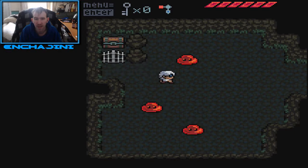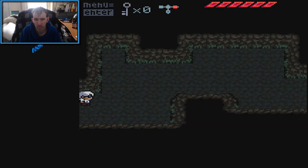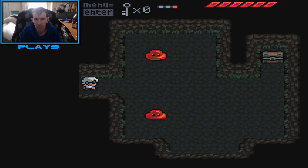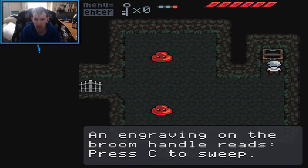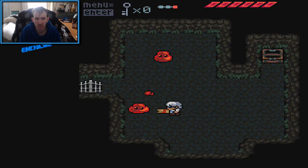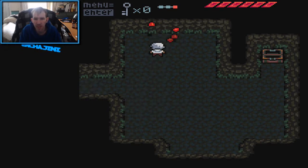I don't even have an attack key. This door is locked, yes I know. An engraved broom handle reads — C to sweep. Oh yeah, I'm sweeping these jellies up now.